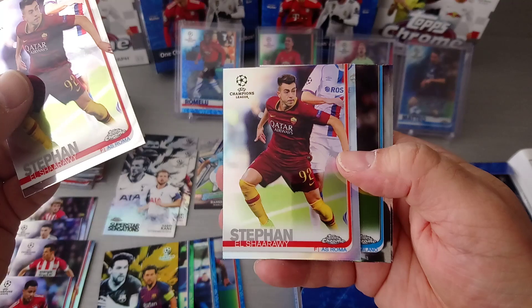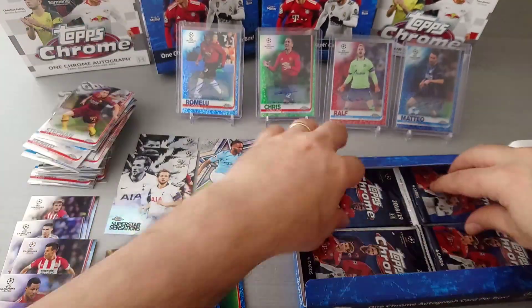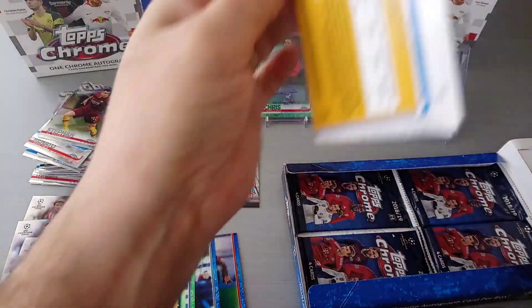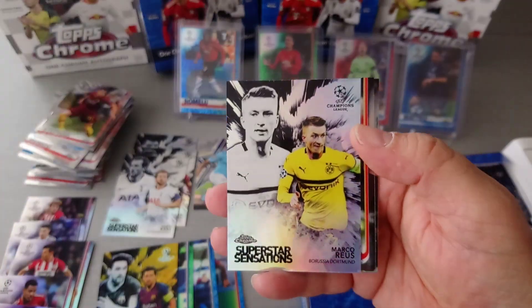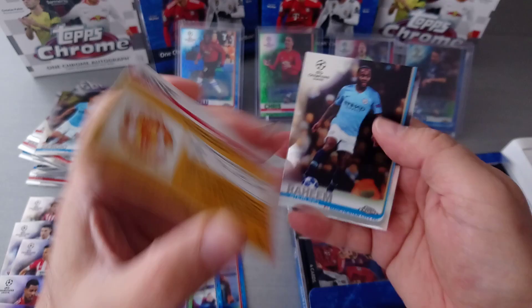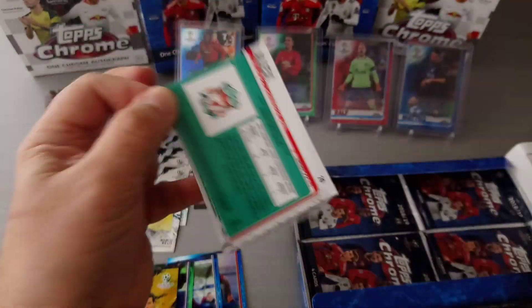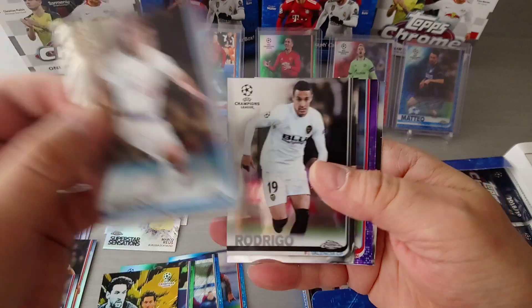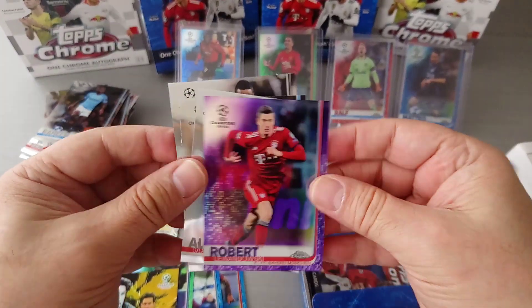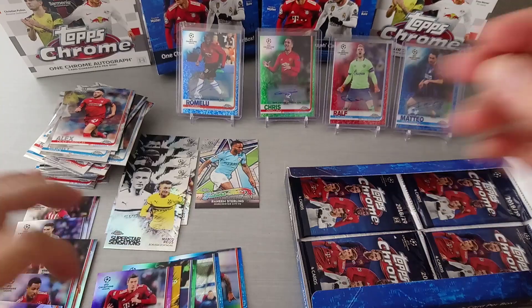El Sharawi Refractor — one after the other, you couldn't make it up. Politano and Renato Sanchez. Aguero. Nice Superstar Sensations for Marco Reus — brilliant. Jesse Lingard and Raheem Sterling. Harry Winks, Rodrigo, Alex Chamberlain — The Ox — brilliant. We have a purple — make it a good one. Yes! Beautiful — Lewandowski in purple, numbered 80 to 250. That's what I'm talking about!